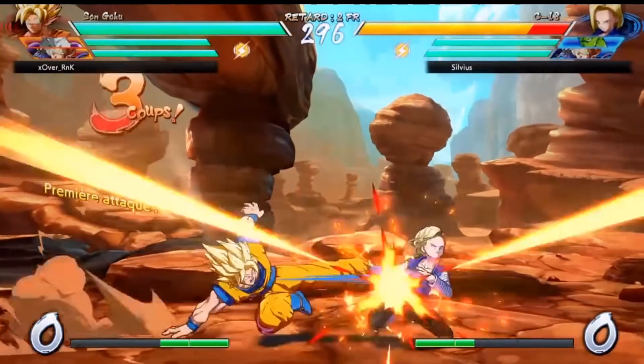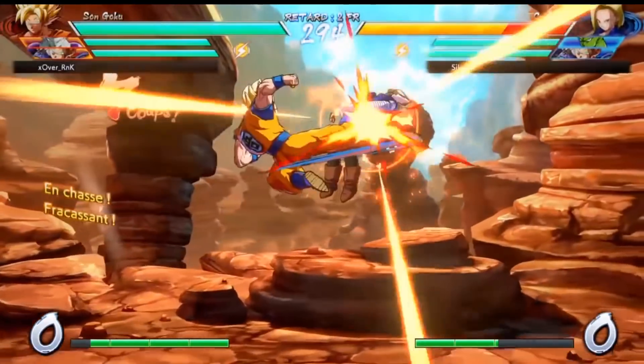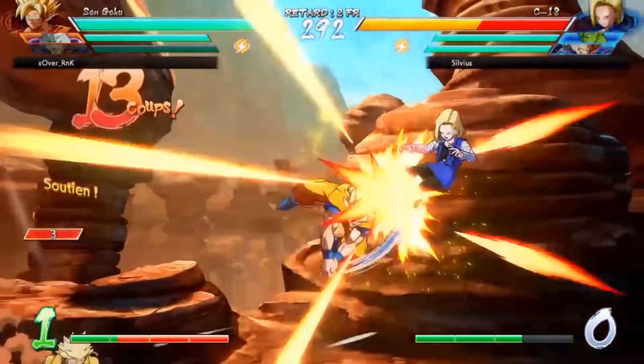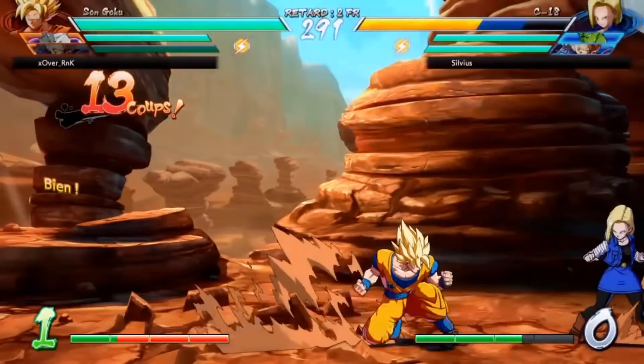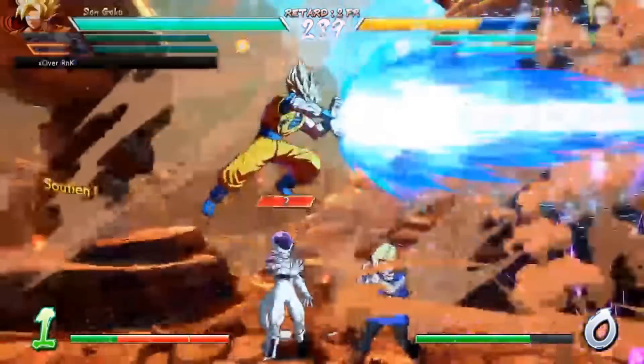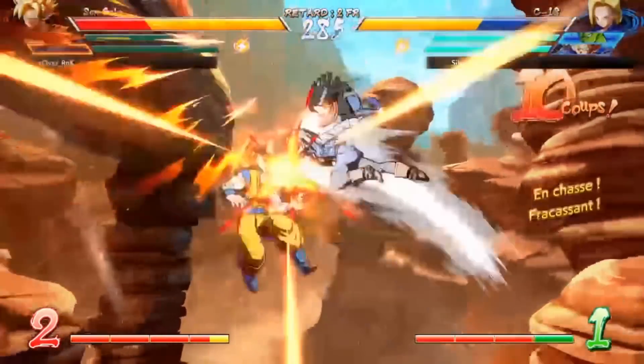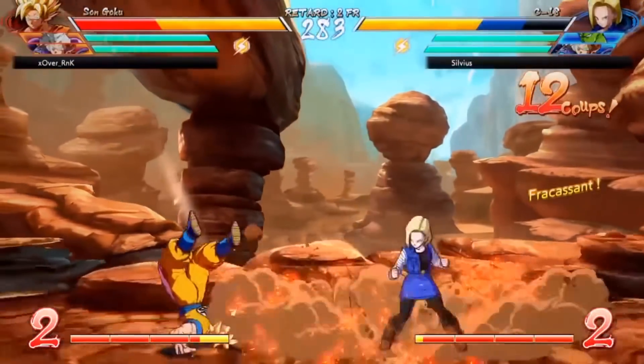We're seeing air dashes in. Goku lands a combo, jumps up, and you're going to see Trunks come in from the back and extend the combo farther as Goku spikes him into his blast. This allows Goku to get Android 18 into the corner — he didn't make use of it, but he tried to get the Frieza assist there. Android 18 then responds by using 17 to have air pressure and extend her combos.